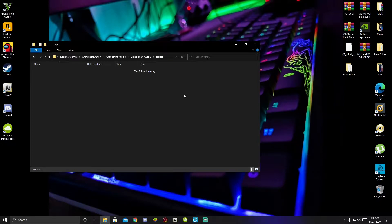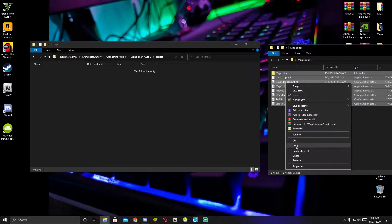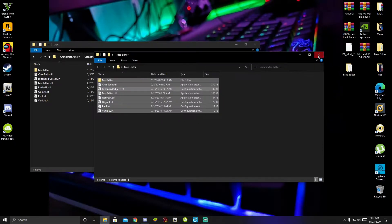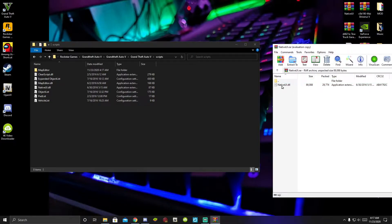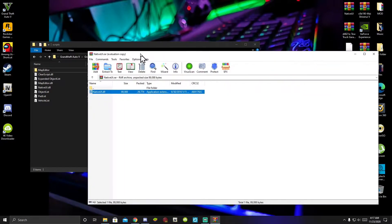Open up your scripts folder — as you can see my scripts folder is completely empty and brand new. All you got to do is open up your Map Editor extract folder. Inside that folder there will be a few files and one folder. Select all the files and folder, then drag or copy and paste them inside your scripts folder. Once you've done that, exit out of your extract folder and open up your Native UI version 1.7 extract folder, then just select the DLL file and drag it to your scripts folder. When the prompt pops up, just click replace.